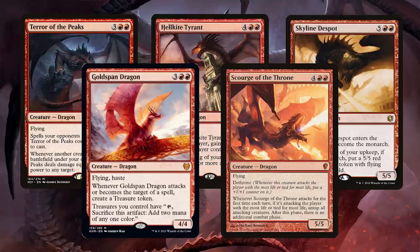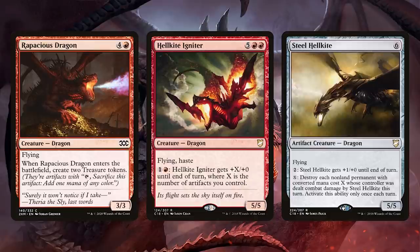But remember, you don't have to spend a lot of money to have dragons be impactful. Rapacious Dragon gets you to casting more dragons. Hellkite Igniter can be that big punch — it can deal more damage than a lot of other dragons put together because you have this backlog of treasure you can pump into Hellkite Igniter. Remember, you can activate this ability more than once, pumping its power to insane levels.